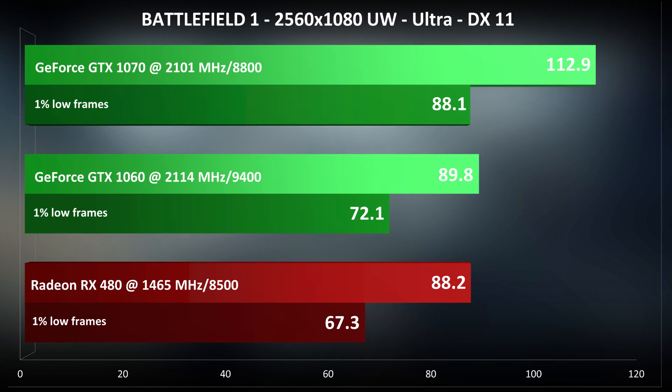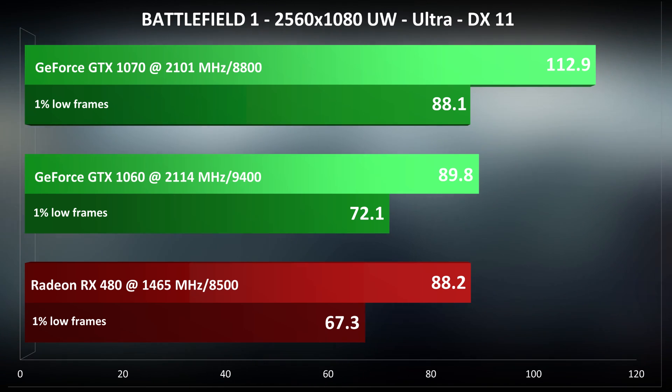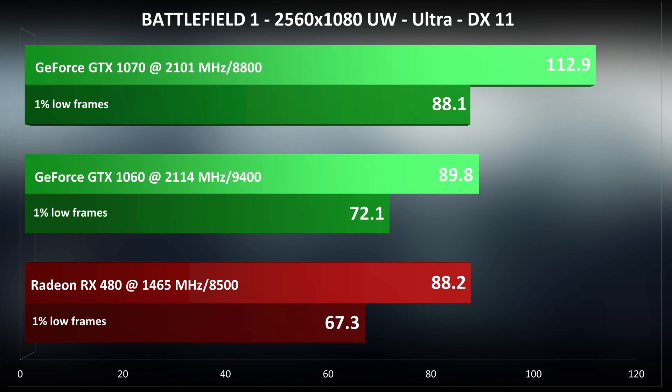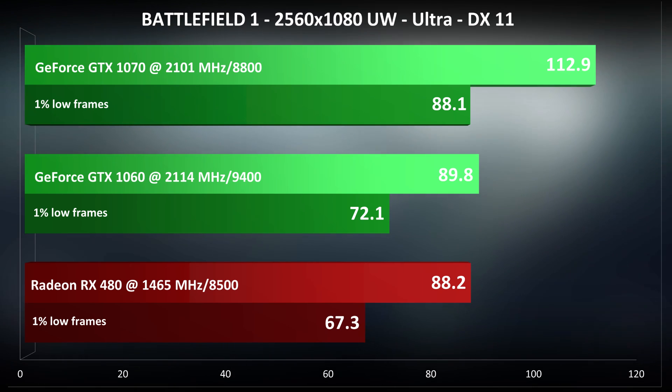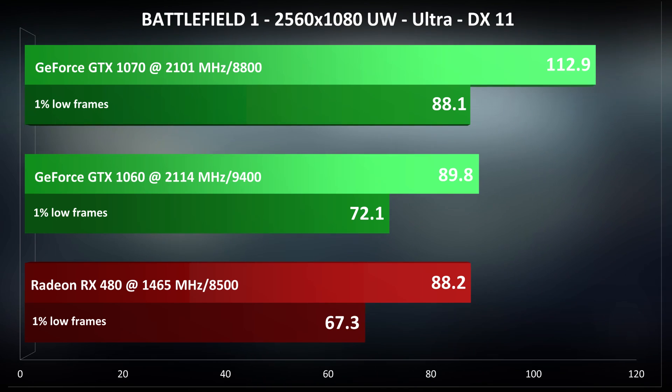Pretty straightforward here — the midrange RX 480 and GTX 1060 offer excellent performance, with the GTX 1070 being around 28-30% faster than them. The GTX 1070 is great for 1080p 144Hz or even 1440p 144Hz if you overclock it.